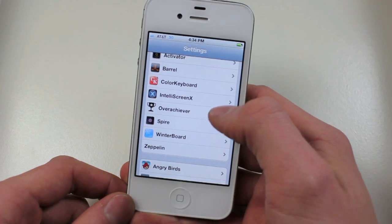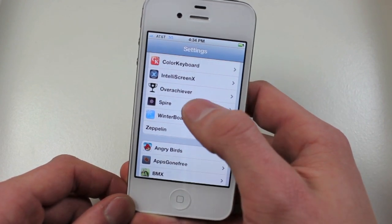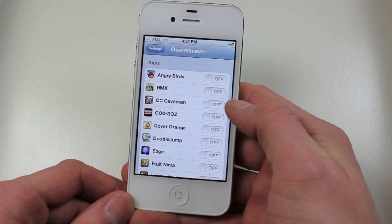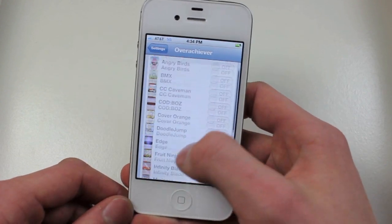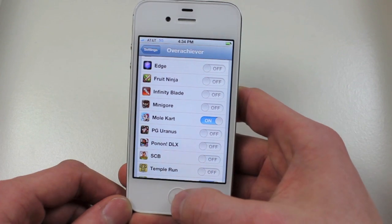We can go into Settings right here, and in your Cydia settings you have a panel for Overachiever, and it works really simplistically. You have a list of all your games that work with Game Center, and I'll be showing you on Infinity Blade.